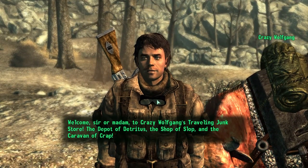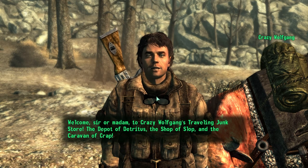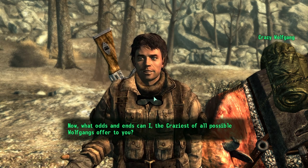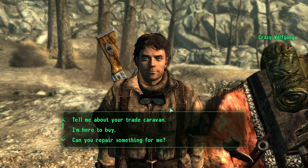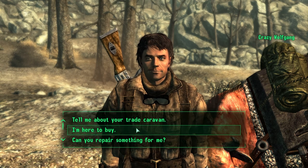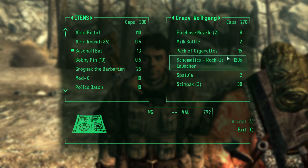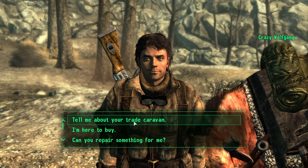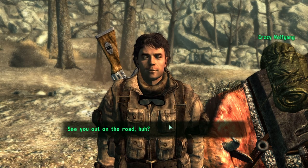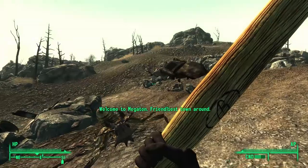Welcome sir or madam to Crazy Wolfgang's traveling junk store — the depot of detritus, the shop of slop, the caravan of crap! Why does this name sound familiar? I'm here to buy. Crazy Wolfgang's got just what you need — assuming you need the random junk that I've got. The rocket launcher schematics — but I'm good, you don't have anything for me.